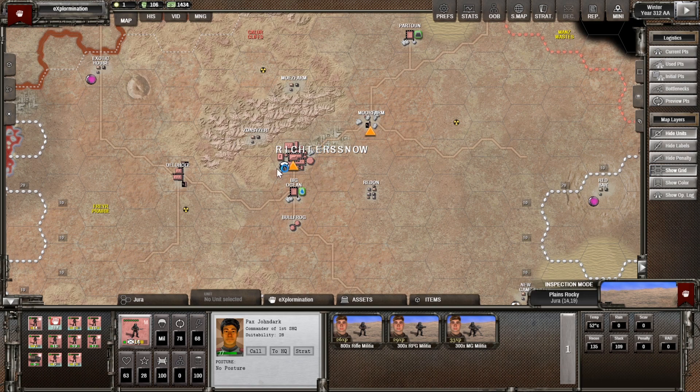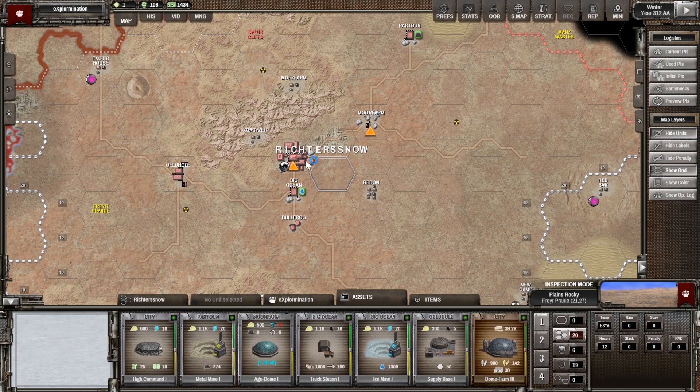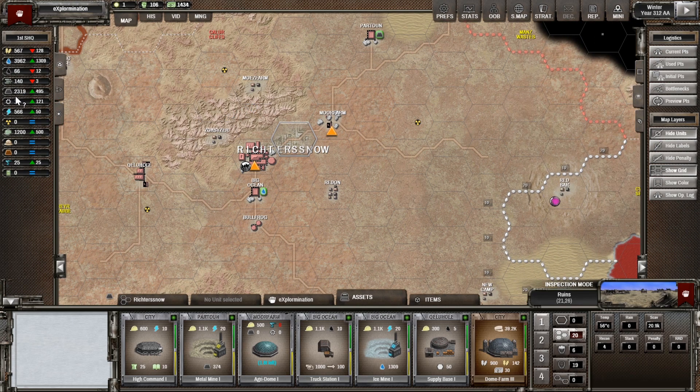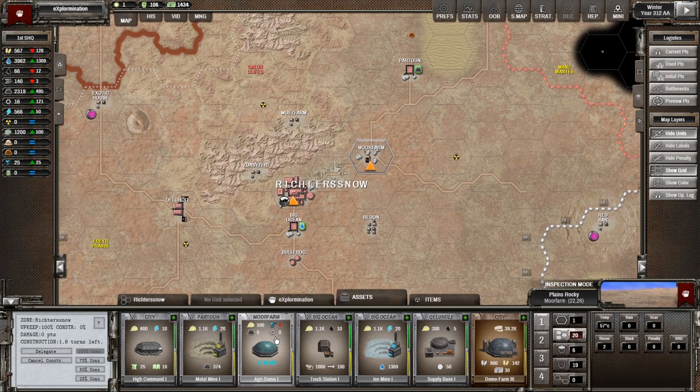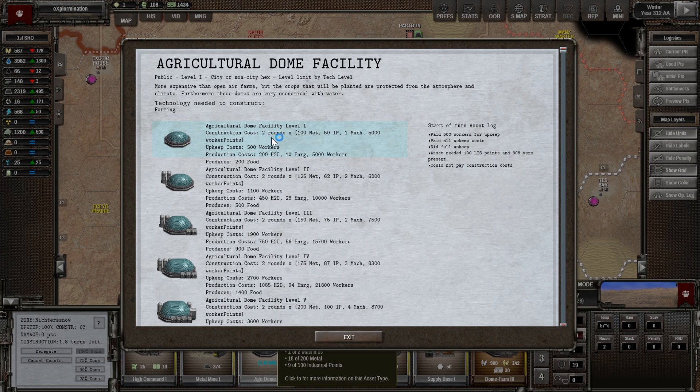As far as our actual city is concerned, we're just trying to get into the first initial stages of building up our economy. We need to be focusing on pumping out some industry at the moment because this is where we're going to be bottlenecking. We've got plenty of metal and we've got plenty of water now. We haven't got any food coming in, which is a shame — this is going to run out quick. However, we have started building an agridome. It stalled that turn because we didn't have any machines, but we now have machines. We should be able to have this agridome finished before we run out of food. Construction costs 50 industrial points every two rounds — that's plenty, we should be fine.